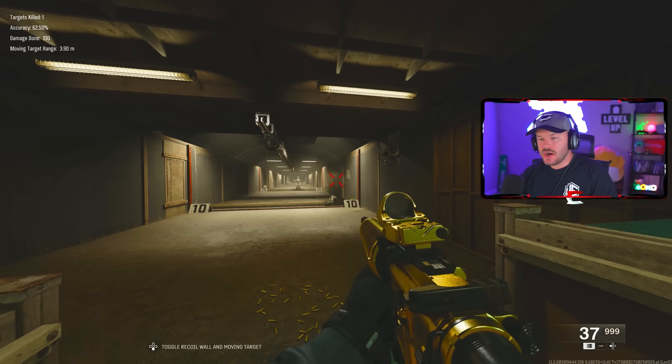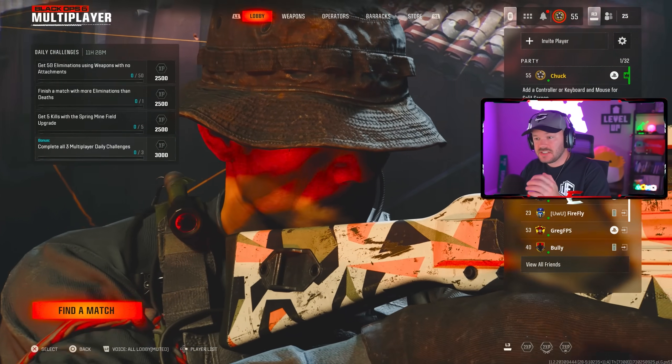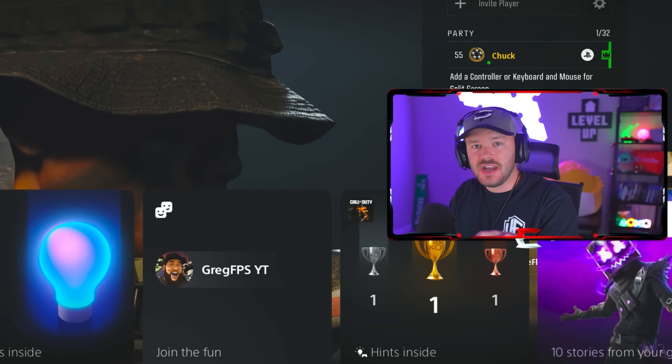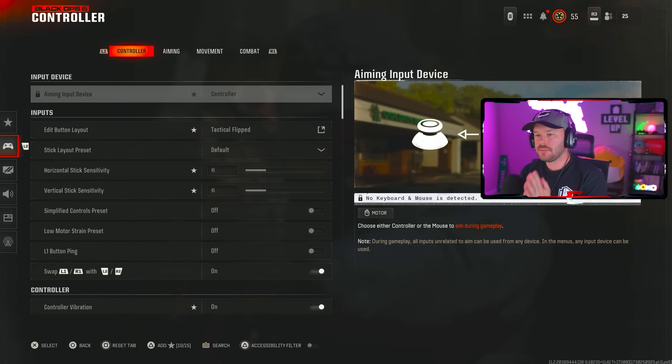In Black Ops 6, your settings are more important than ever. If you can't come in here and just absolutely lock onto a target and beam your shots, you need to change your settings. These will be console settings — I'm on PlayStation 5 — so let's hop in here and give you the most optimal settings to use on Black Ops 6.